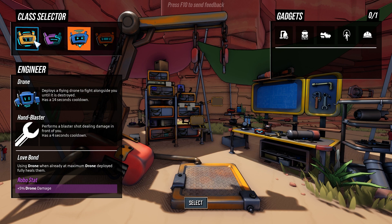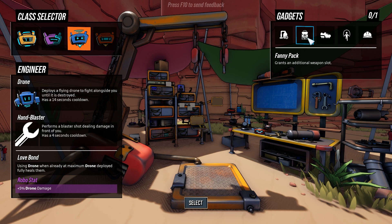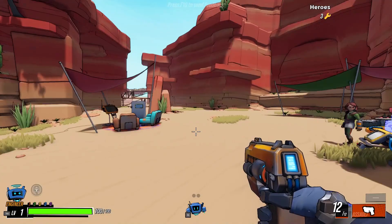Deploys a flying drone to fight alongside you when using the drone. Using the drone when at max deployment fully heals them. This is a punch and an energy barrier, and I have to destroy a bunch of things. We can also get a mini vacuum, an additional weapon slot, head bonk damage by 100%, triple jump, or reduces damage from explosions. Let's go with skipping rope for the double jump.